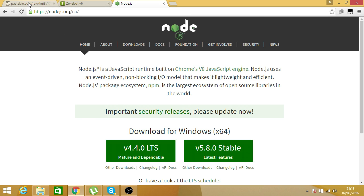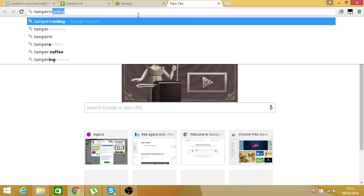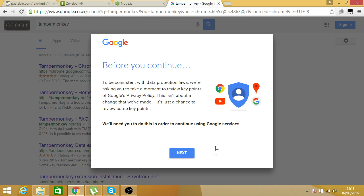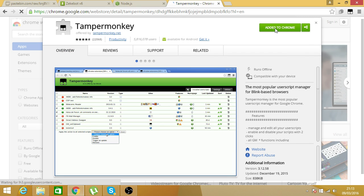First, what you want to do is go to this website — all websites will be posted in the description. First of all you need to go to Tampermonkey and download Tampermonkey for Google Chrome, then just add to Chrome.